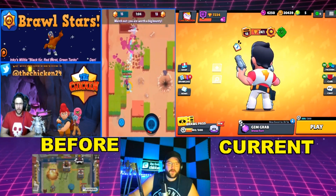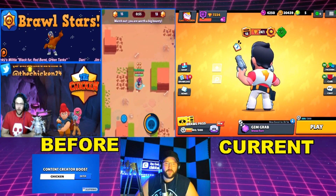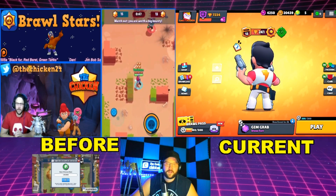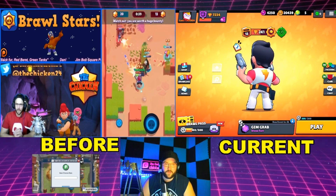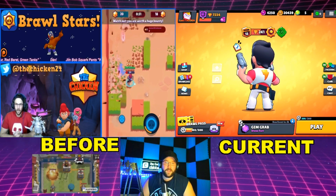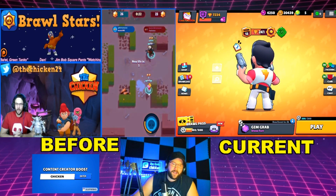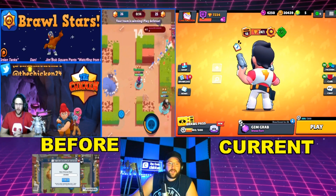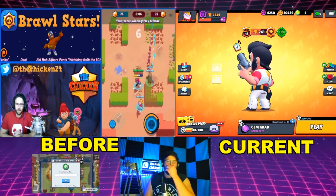Bring on 2019 — a pretty good year for Colt. Things get a lot brighter for Mr. Colt. Colt and Rockstar Colt were remodeled and their animations were changed. New skins came out. He got his star power Magnum Special added in 2019. He got a buff to Slick Boots — the speed was increased by 2%. They fixed an issue that caused Colt's attack range star power to increase the visual range of the Brawl Ball targeting line. He got a new skin, Corsair Colt. And finally, his main attack and super damage were increased to 320 from 300 per bullet.